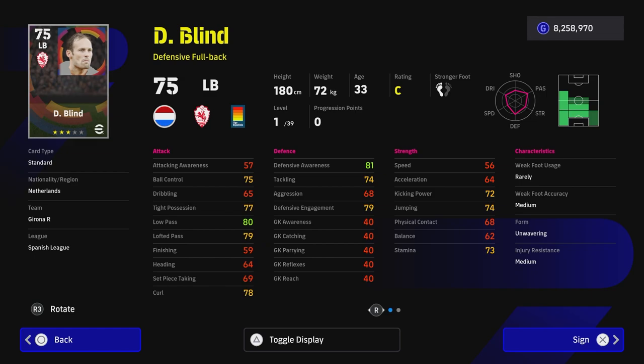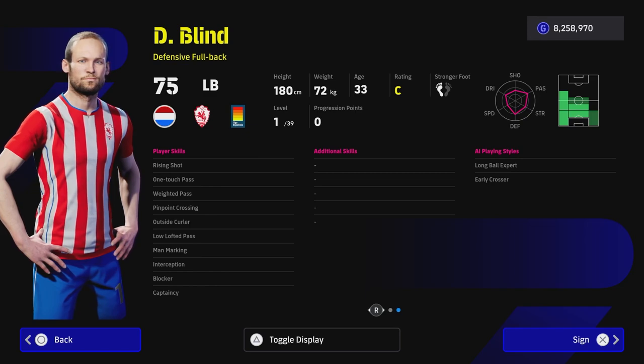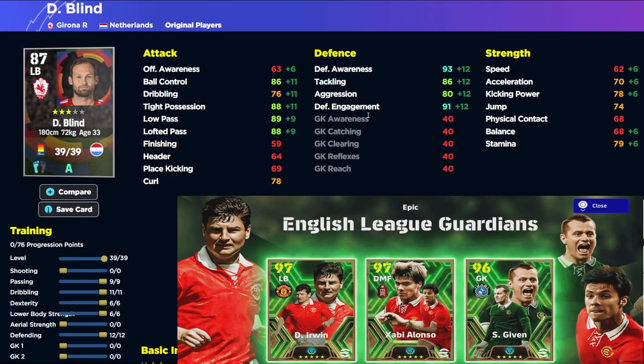If you're staying free to play on a road to glory, definitely check out Daily Blend — what an absolute beast as a defensive option in the same formation we talked about with Denis Irwin. He has every player skill you could want: One Touch Pass, Low Lofted, Man Marking, Interception, Blocker, Weighted Pass, Pinpoint Crosser, Long Ball Expert, and Early Crosser as play styles. He's very cheap at only 32,000 GP. Defensively he trains up to 39 levels: 93 defensive awareness, 86 tackling, 70 acceleration, 88 tight possession, 89 low pass, 88 lofted pass. You can even make him more defensive by pushing tackle to 88 if you don't need that possession rating as high.